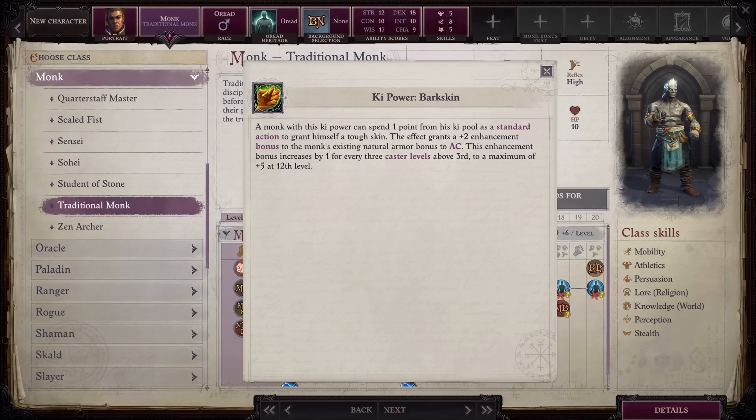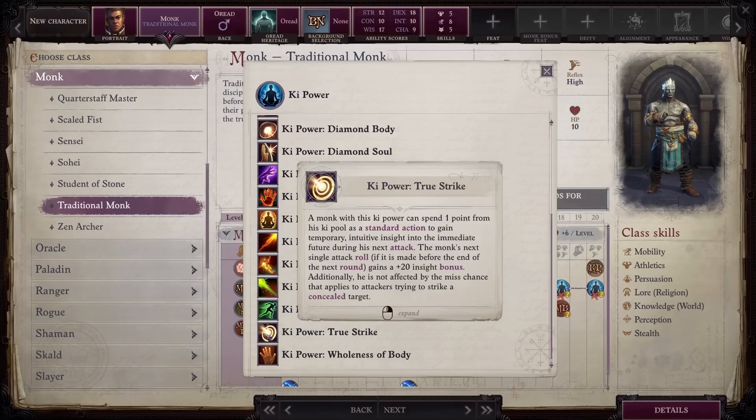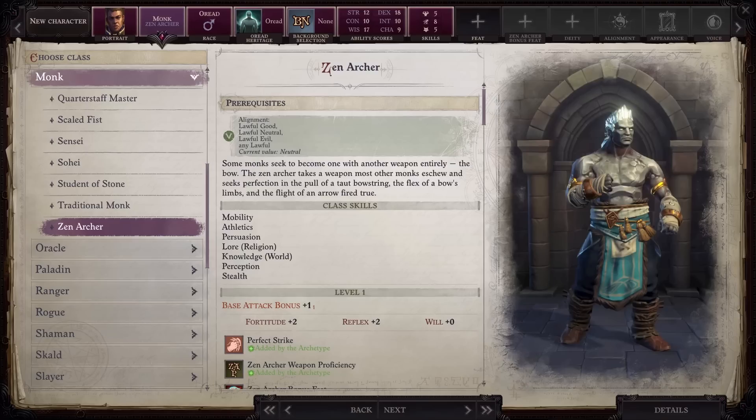Bark skin provides you with a natural enhancement bonus of up to plus five that stacks with the bonus you get from Legendary Proportions. Having this spell frees up a necklace slot since you won't have to use it for natural armor buff accessories. It's very easy for you to have a team with no access to this spell, so being able to use it yourself is huge. True Strike provides a massive plus 20 insight bonus to your next attack roll, and that will almost certainly stack with the other attack buffs that you have. This is great to throw on right before a fight starts or when you are in a fight but know the monk can't hit anyone with a full attack. Playing a monk that doesn't have access to these abilities makes very little sense.